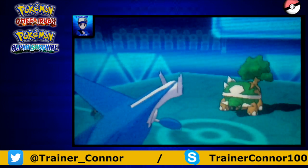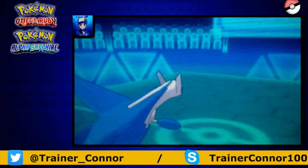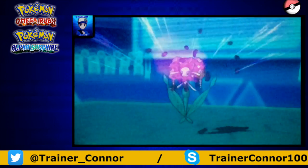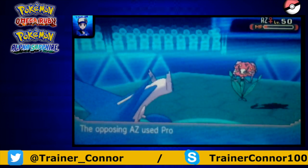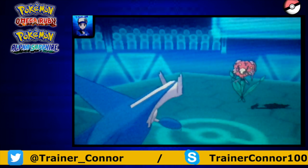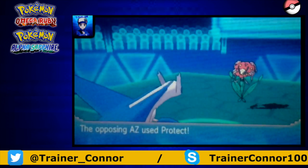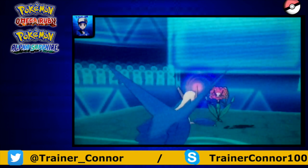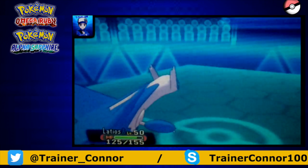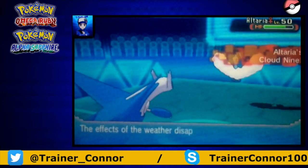He goes for his own layer of stealth rocks. The cost of Defog is that it will get rid of all of our entry hazards, mine included — that's the trade-off. I expected Florges to come in, so I go for Sideshock and that does a lot of damage. He goes for a lot of Protects. Protect has a 50% chance of working after the second turn, and he gets up two turns. I think he was trying to sacrifice Florges there, which was odd — he really should have attacked me. We're able to knock out Florges with no problems.